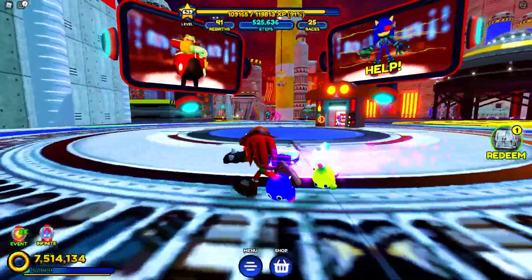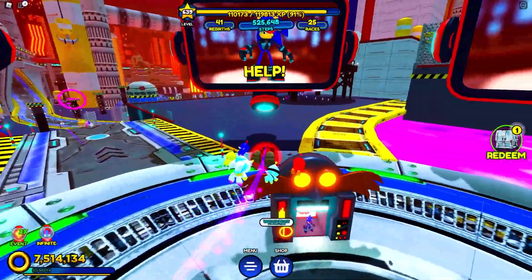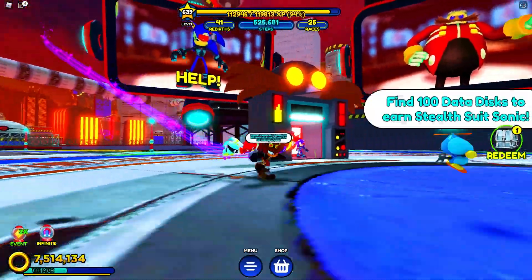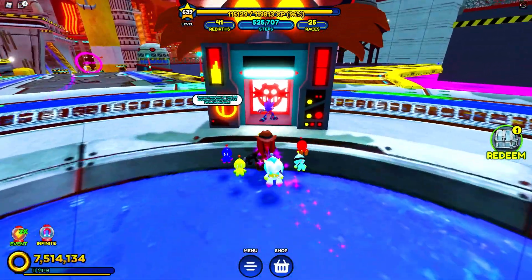Let's go straight to the chemical plant. And here we are in the brand new chemical plant. This place looks crazy. There's a bunch of stuff it looks like we can explore on this map. But first, we gotta go ahead and check up on this guy right here.